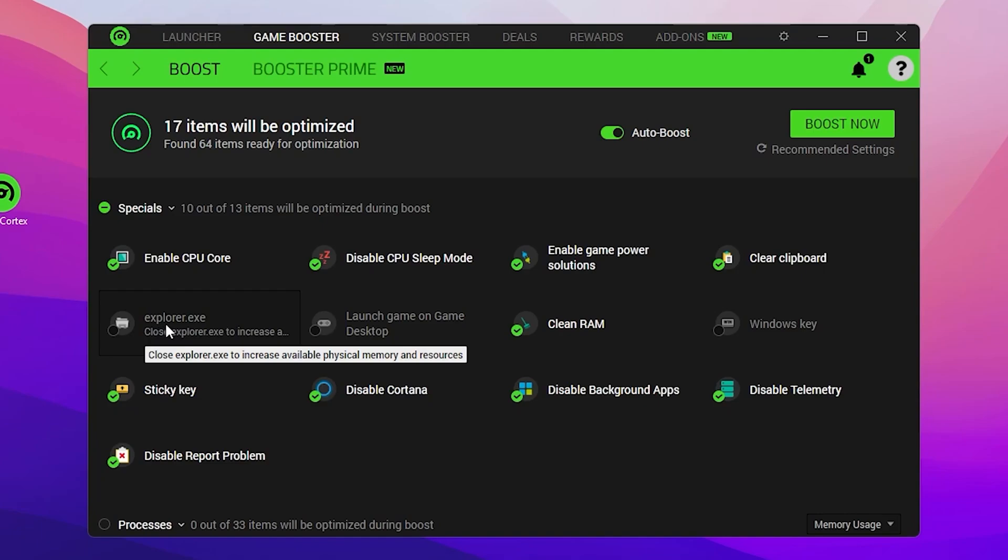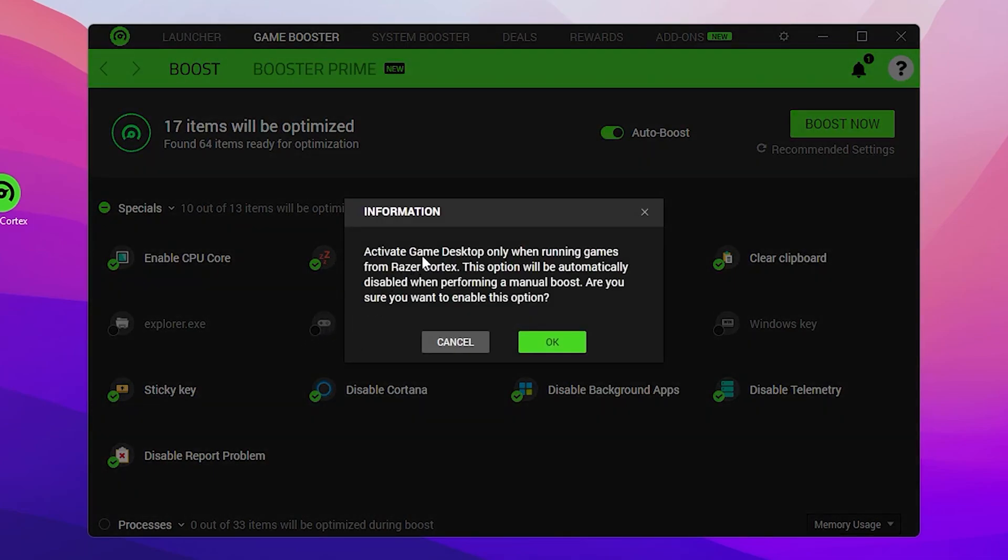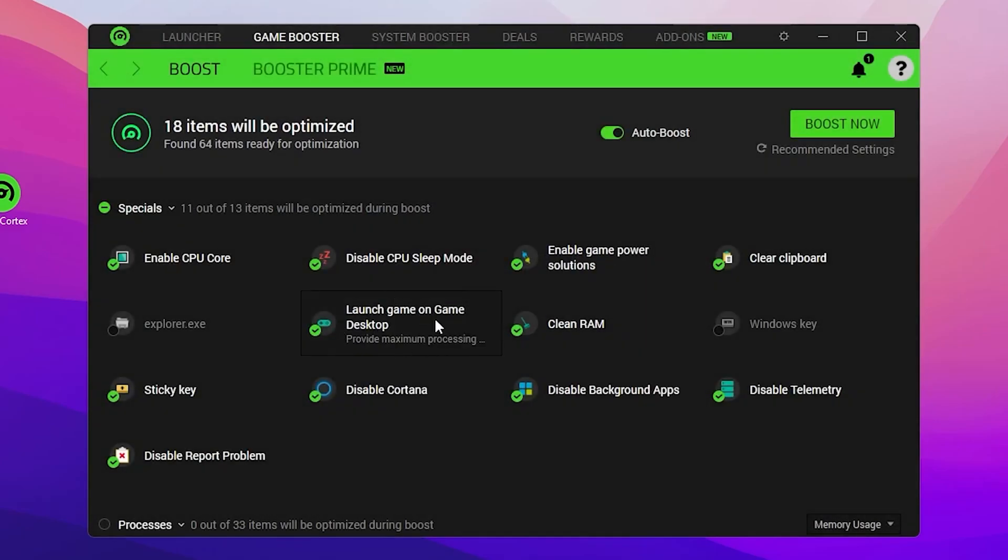Here you'll find the explorer.exe option — do not check mark this box, because when you boost Razer Cortex with explorer.exe enabled, you will get bugs on Windows. Then find 'Launch Game on Game Desktop' and check mark that box. Click OK when prompted, and turn on that option to provide maximum processing power for gaming without interruption.